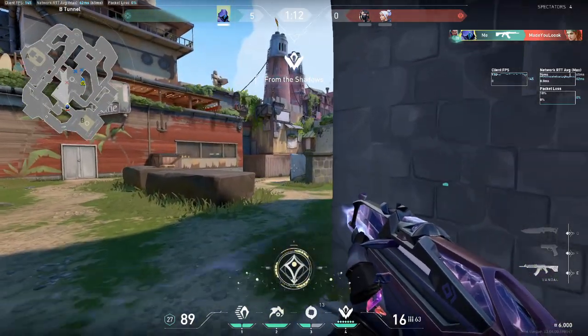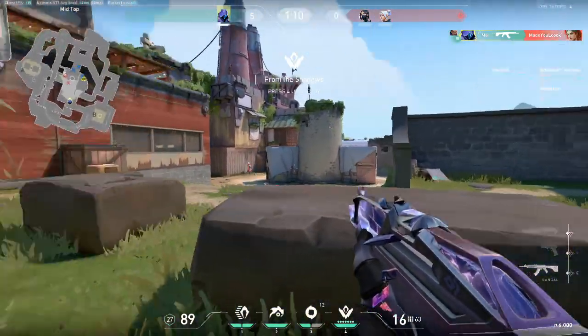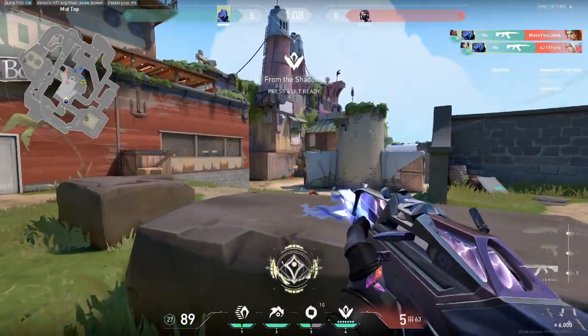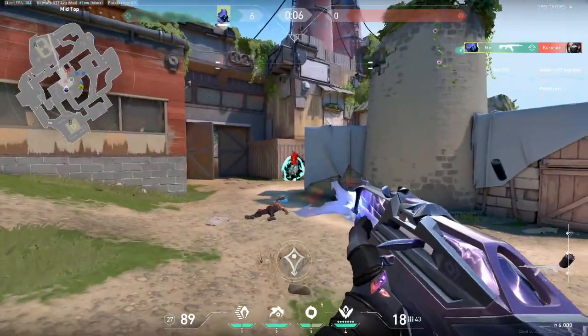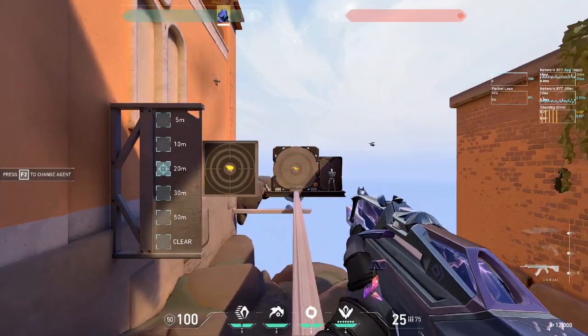Strafeshooting is a movement technique that allows you to weave accurate shots during movement. From what we learned about movement inaccuracy, as long as your velocity is at or close to zero, your shots have accuracy as if you're stationary, as you can see from the yellow bars in the accuracy graph on the right.